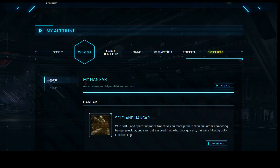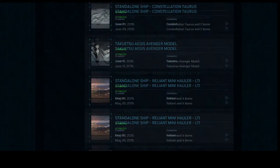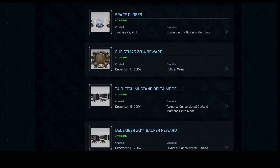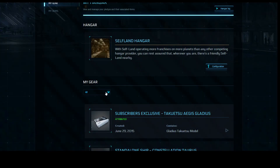Under this section you'll see it defaults to the My Gear section, which basically has all of your items that are in your hangar on your account — ships, subscriber flare items, weapons, backer rewards, all sorts of things. And you can choose what you want to see: all game packages, all standalone ships, any ship upgrades, hangar decorations, shields, weapons — anything you've ever purchased you can sort in this menu.